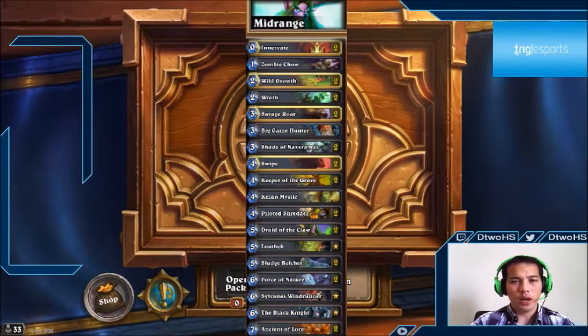We have one Zombie Chow, which is basically a tech card — it helps the win rate against aggro. This deck is pretty weak against aggro, so having that one Zombie Chow helps. Even against Mech Mage when they proc Mirror Entity, playing Zombie Chow heals you back up from their copy. It's an anti-aggro card, and even in a control matchup on turn one it still provides good tempo. Wild Growth is a classic ramp card giving you one extra mana every turn.